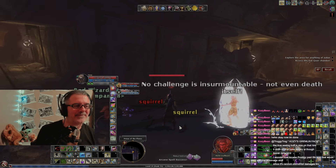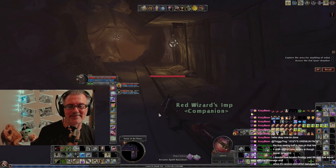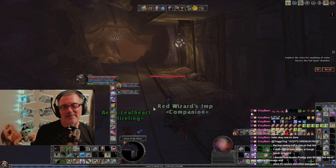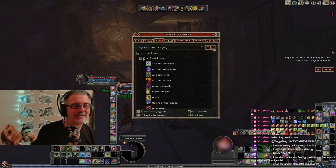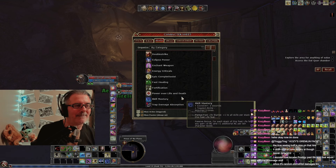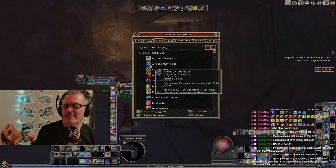She got ganked by a mob that came out of that room — I spoke too soon about my buddy, but overall she's been really good. She's constantly throwing out lots of heals. I haven't figured out what these squirrels do — I've seen them proc a couple of times and have no idea. Someone's wondering how the Arcane Prodigy past life sorcerer feat would work with the wild mage stuff. We can test it because I have every past life.